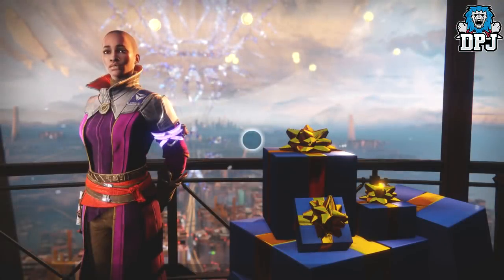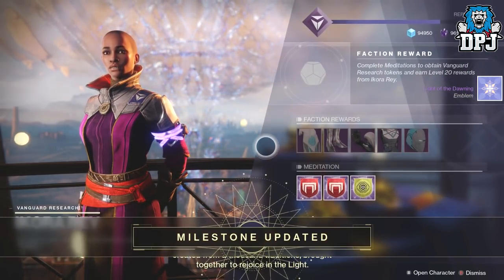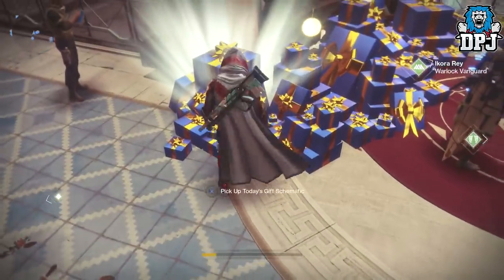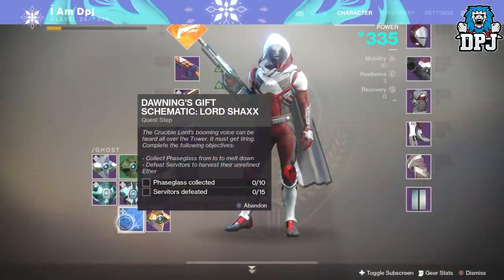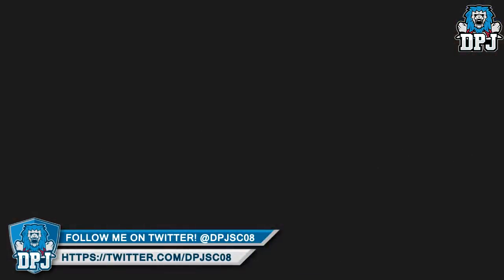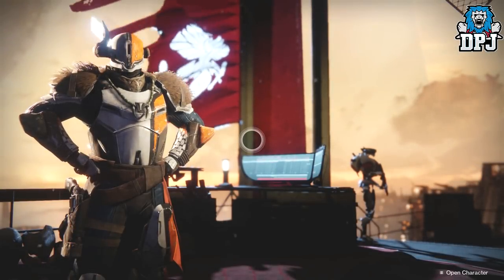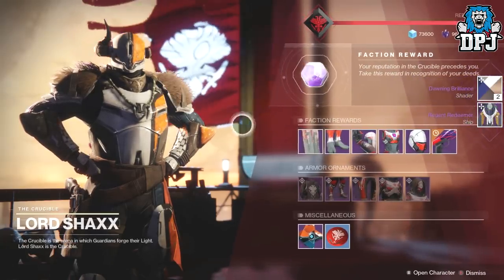He actually got this from his schematic. If you don't know what those are: basically upon logging in today, go visit Eva Levante, have a chat with her first. Then next to her are a pile of presents — take the daily schematic gift. Here you will receive a mini quest of things you have to do. There are a few different schematics which can drop at random or are represented by a certain vendor. Upon completing the things needed to be done, you are then prompted to take this gift to the vendor it represents, and in return you are rewarded. This is how this sword is obtained — it drops at random as one of these schematic rewards. You can actually pick up three of these a day, every single day for the whole entire dawning event.